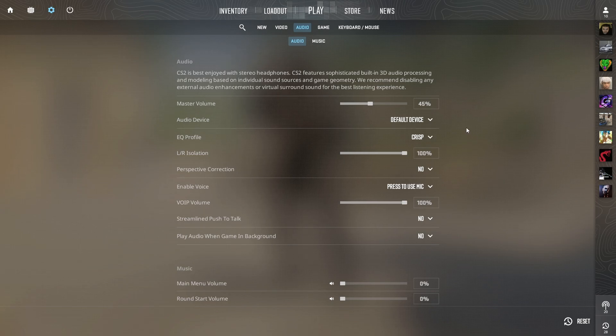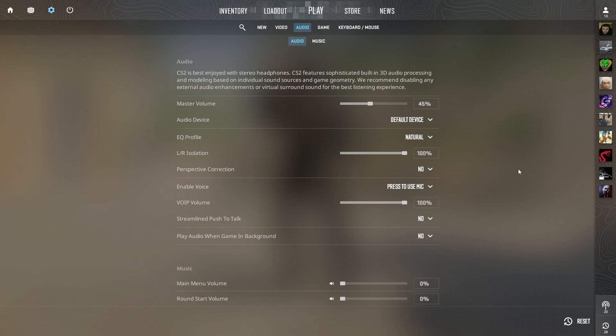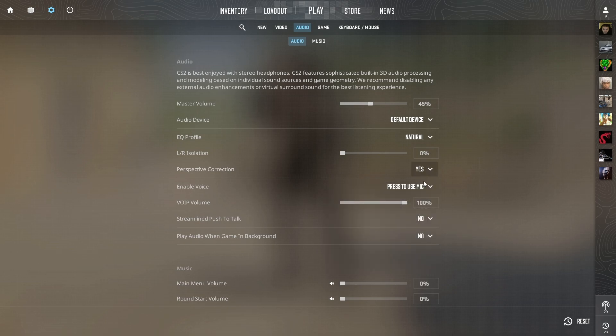Here are his in-game sound settings. EQ profile: natural — this preset lets all sounds come through unprocessed. Left and right isolation: 0% — this gives a strong sense of left vs right. Perspective correction: yes — sounds at the edge of your field of view will be strongly panned to either left or right.